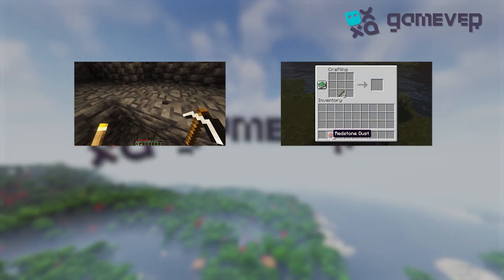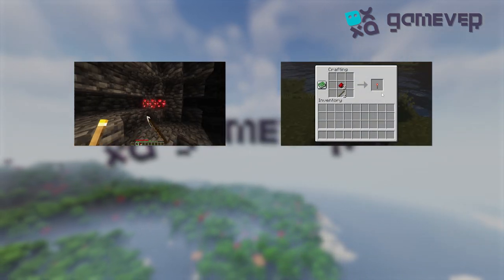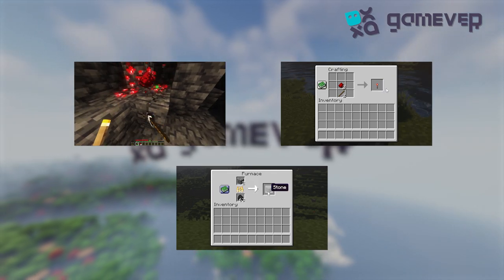First, gather redstone dust by mining redstone ore blocks. Now, create two redstone torches using sticks and redstone dust at your crafting table. Next, melt cobblestone in a furnace to obtain stone.